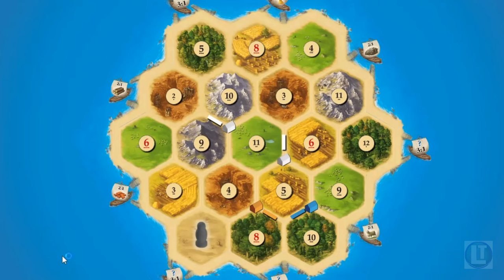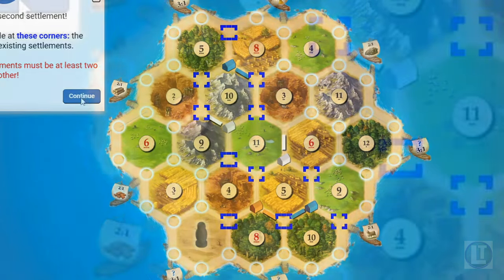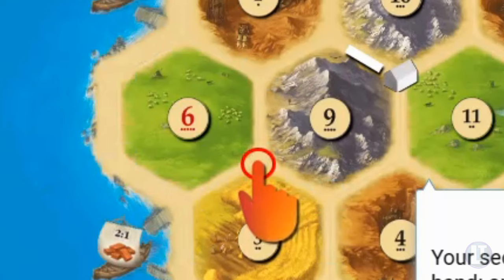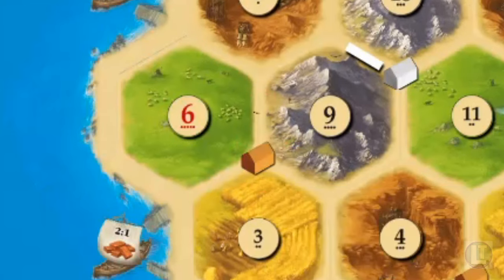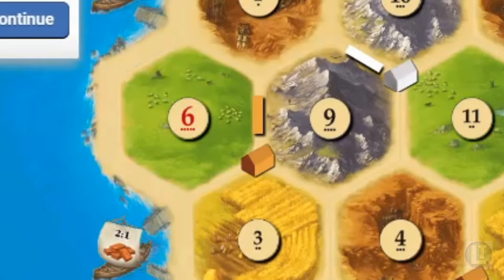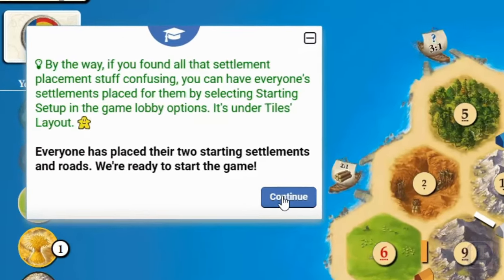White places and then blue places next, grabbing that very nice looking grain field. We can place our second settlement anywhere, but because you can't have two settlements one space apart, the spots highlighted in blue are not eligible. We place the second settlement here to get close to the field for wool, and we'll place the road here — the tutorial dictates I should. That's the basic setup and we're ready to start.